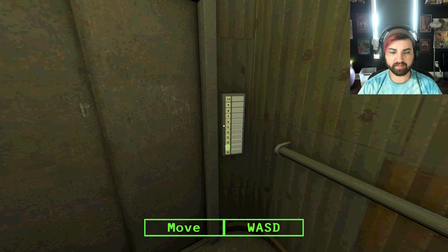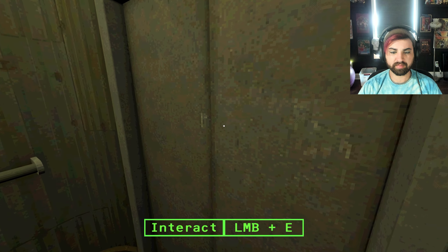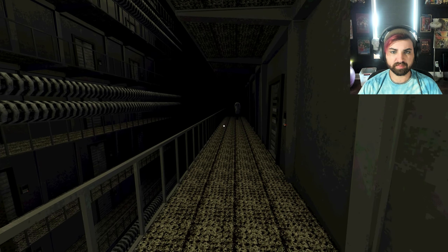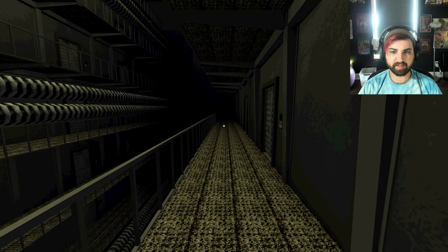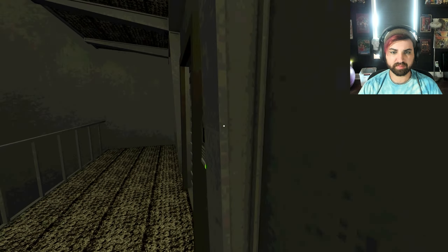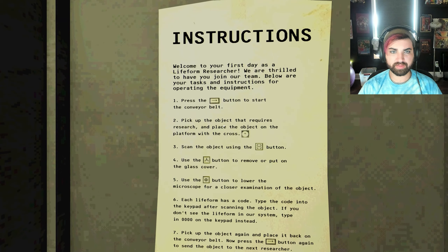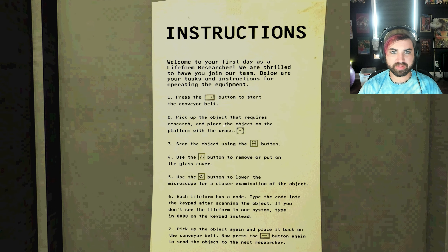It's your first day on the job. Not much information was given about it, but you really need the money. We're in an elevator. We can run. I guess we go in here. Instructions — here we go.